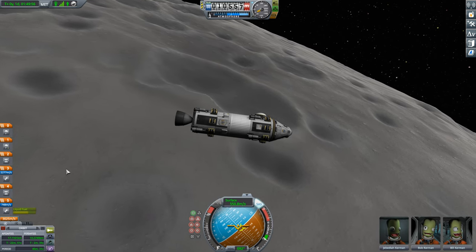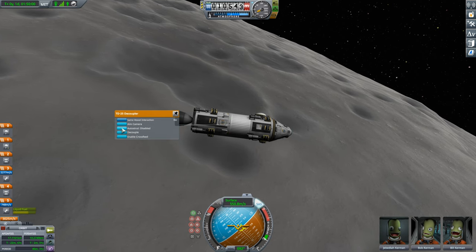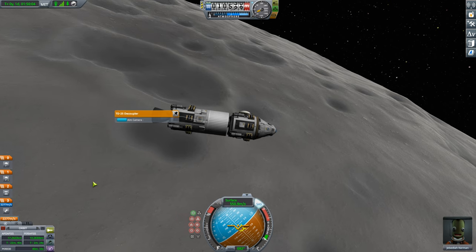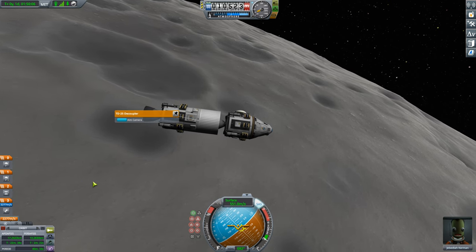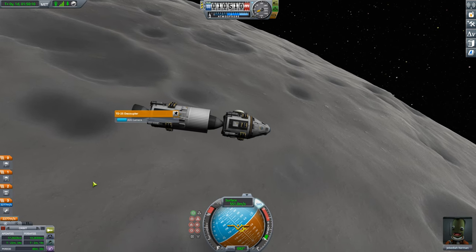Now with Bill knocking on the door of the moon lander — and he's finally in as well. It's time to separate the moon lander from the command capsule. Jebediah is going to be left behind in an orbit of the moon while Bob and Bill will start their landing burn to find a nice spot to land on the moon.